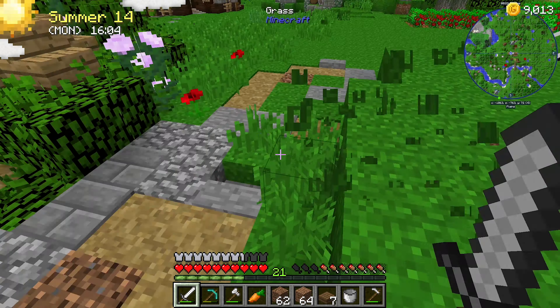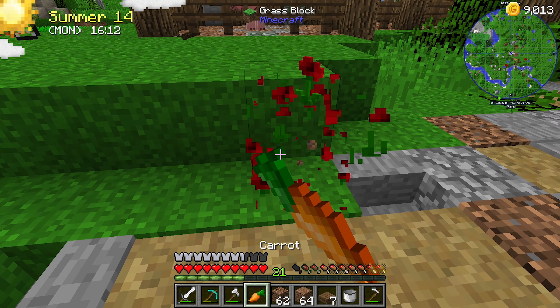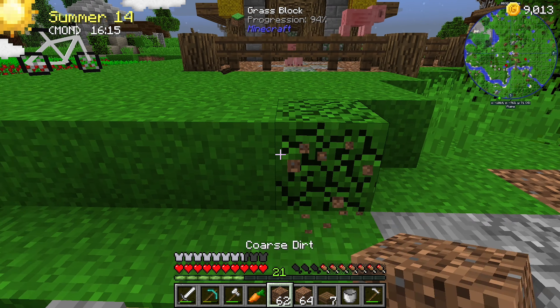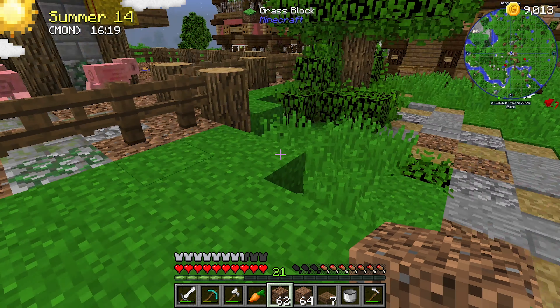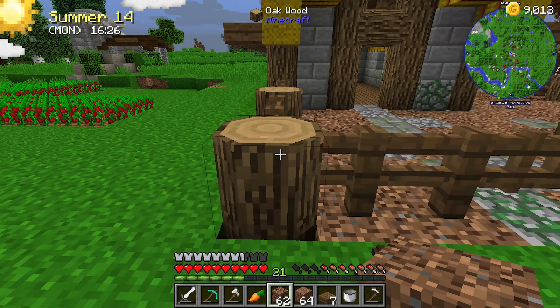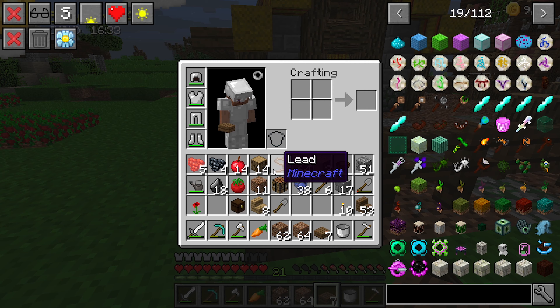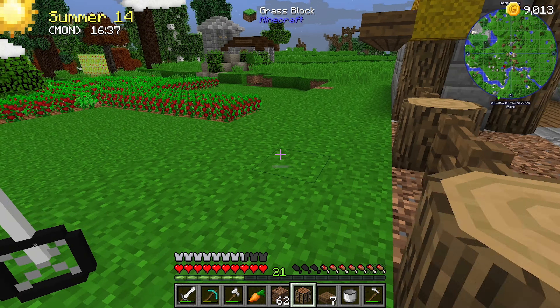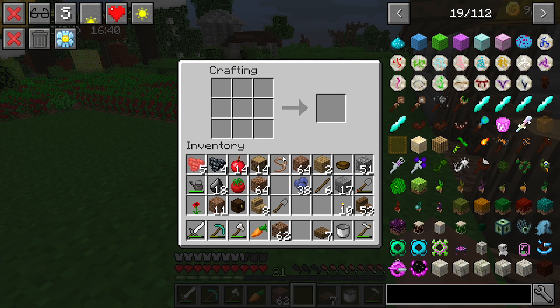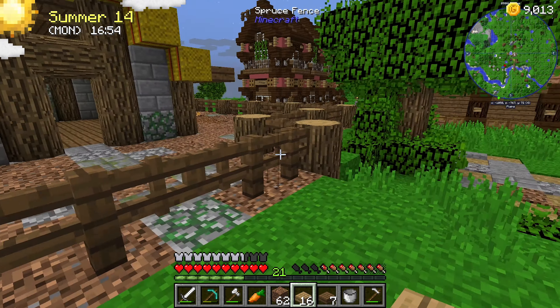So righto guys, we'll end the episode here. I'm gonna have to obviously fix up this land a little bit and work out what we're gonna do as far as the walkway up onto here. I think we'll do a similar thing — some coarse dirt, some grass path, some cobblestone and stuff up into here. I want to go 18 — 18 should be enough — otherwise they're just gonna jump straight back here.